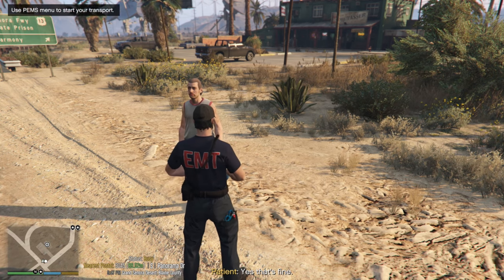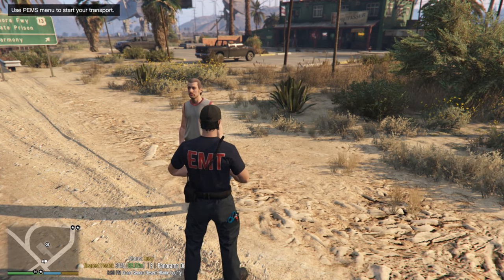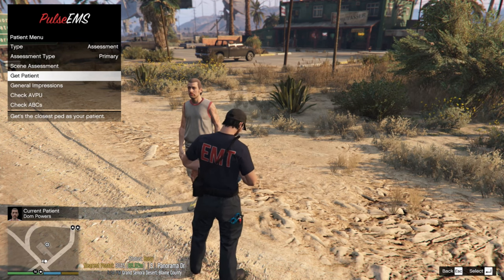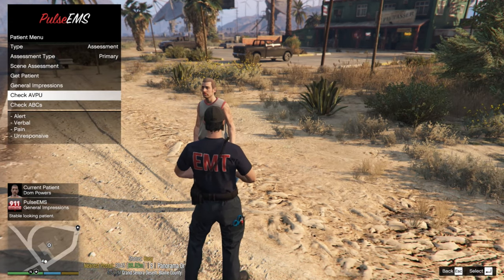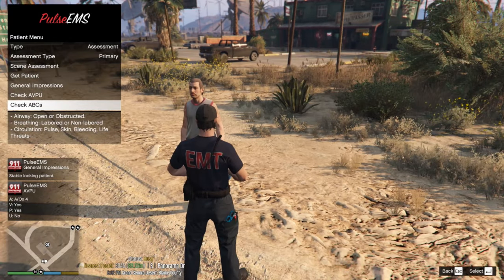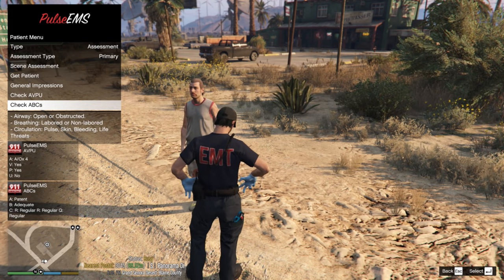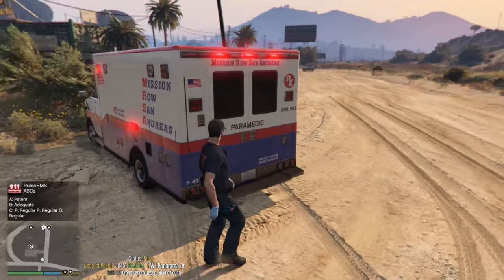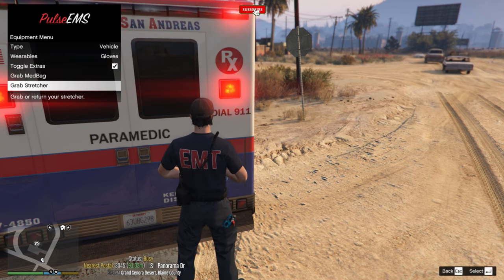'Do you know what type of diabetes you have?' Patient: 'I have diabetes but I'm unsure what type.' 'Do you mind if I take some quick vitals?' Patient: 'Yes, that's fine.' Use the EMS menu to start your transport. Go to Patient to get the patient's name - Dom Powers. Check General Impressions: stable looking patient. Check ABPU, then check the ABCs - Airway, Breathing, and Circulation. He's got regular breathing so he's good.